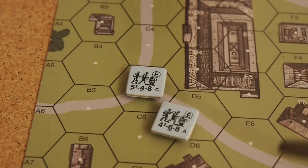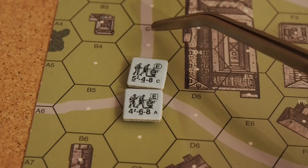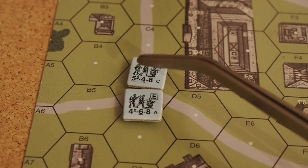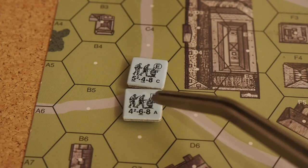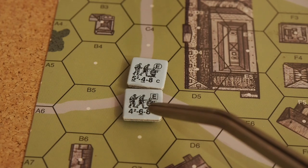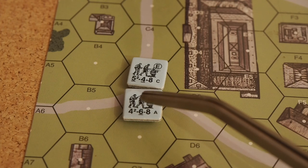Here are two German elite squad counters — both elite, but the numbers are different. The first has a firepower of five while the second has a firepower of four. Looking closely at the counters, you can see the units with lesser firepower but greater range have rifles, while the others have sub-machine guns.